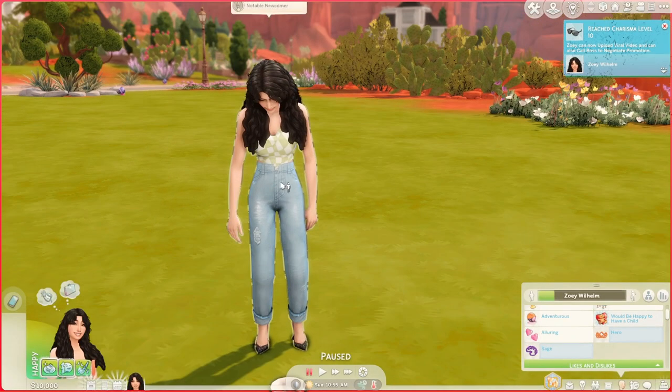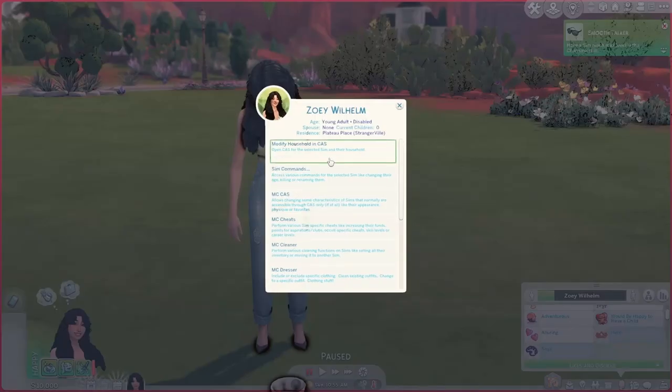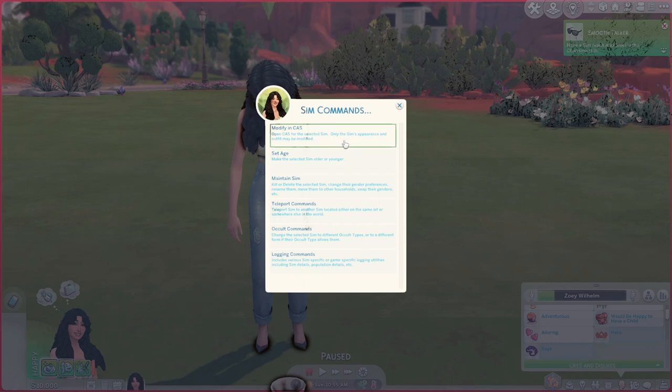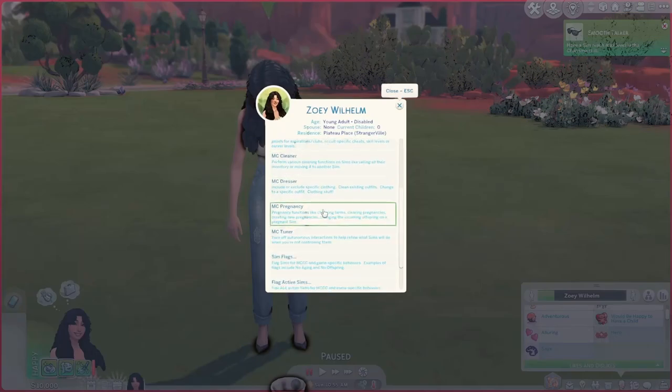The next mod I would recommend is MC Command Center, and this is for manipulation of your sims and your game. You can change your sim's age - say you're having a birthday party and you're trying to age one sim but you don't have a cake, you can just set their age. You can do this for any sim; they do not have to be in your household. You can kill your sim, you can teleport your sim. There's a ton of things that you can do.